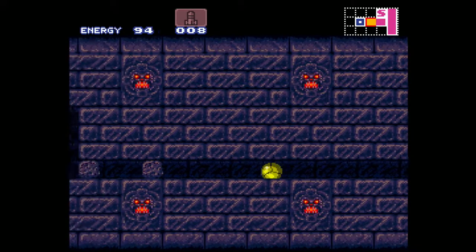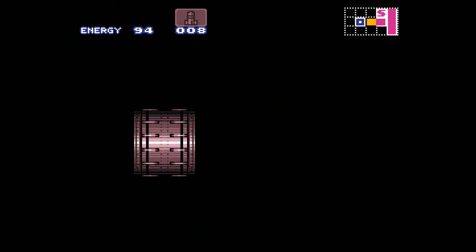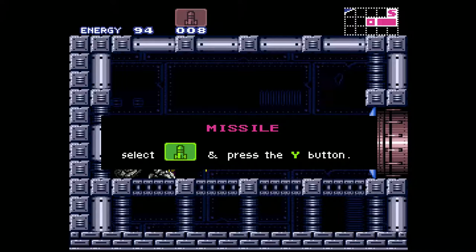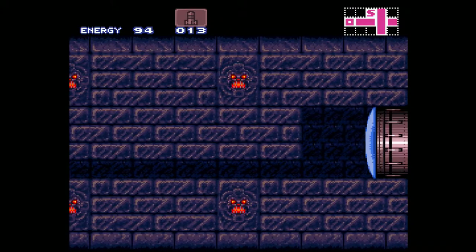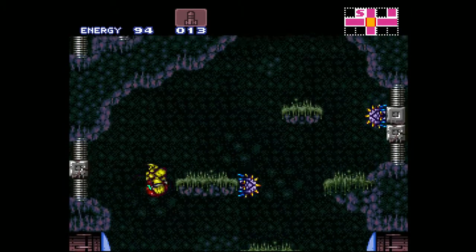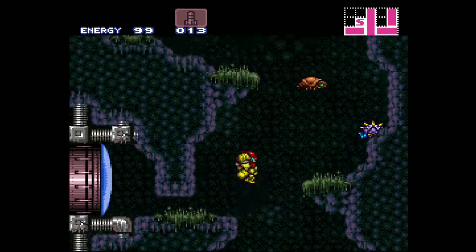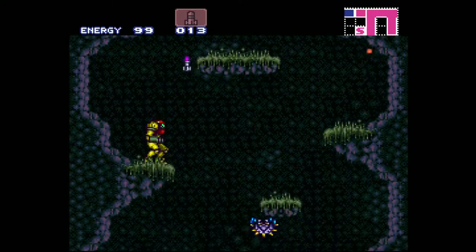So now, that bomb we got — we have an infinite supply of bombs, which is very, very useful. That might be like the second most important item in the game. So now we can bomb through here. I do have it in my list to get these missiles. There's more missiles down here. These can really be left to the very end of the game for maximum routing efficiency, but you're intended to get them now. If you don't get them now, you're quite likely to forget them. But right now I could really use the missiles, so it makes more sense to get them now.